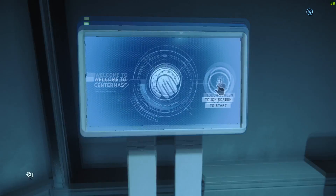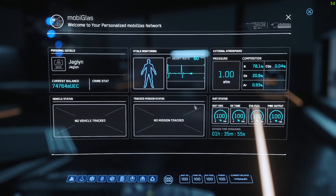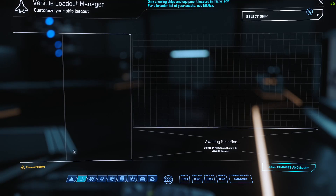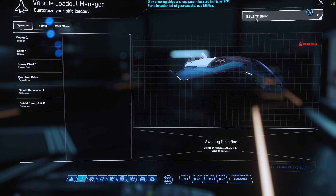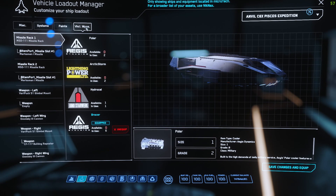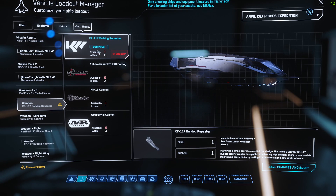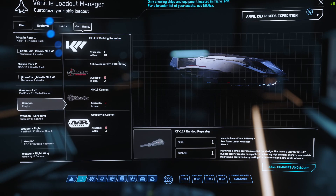After you buy your weapon you then need to hit F1 and go to the vehicle loadout manager and select your ship. On the left you want to click on vehicle weapons. So let's say I wanted to add this Bulldog Repeater — I can add it to my ship, then hit save changes and equip. Or if you want to unequip it, you just click the unequip button and it goes away, but then you need to save changes and equip again.